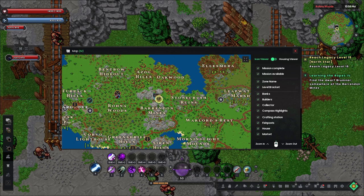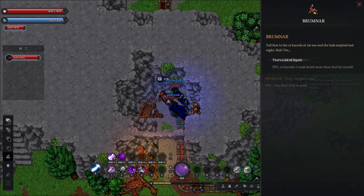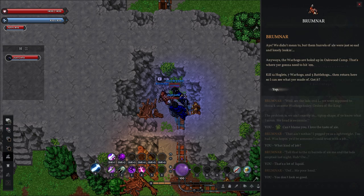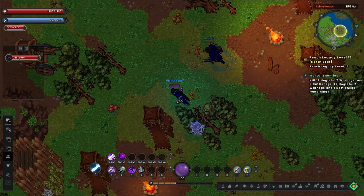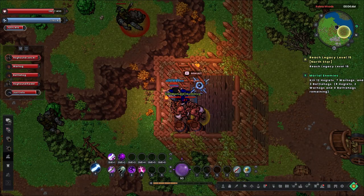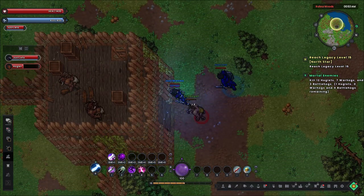Our next quest giver is in the nearby Rona Woods, which is especially notable because this will be our first experience with an open PvP zone — or at least it would be if it weren't about to switch to peaceful in six minutes. We manage to track down Brumnar, who's nursing a hangover along with his entire unit, which means they won't be able to take on the nearby warthogs. We volunteer to take them on in his place. The warthog settlement is a large place, so it takes a while to hunt down all the targets. There are also a lot more players here, so we keep our distance in case they get any funny ideas. Some of these enemies even do noticeable damage, though nothing we can't heal before the next fight.